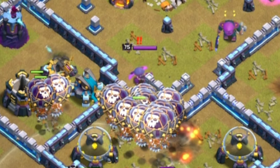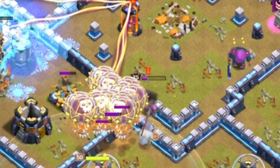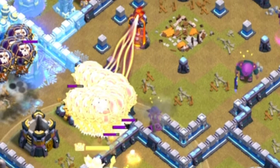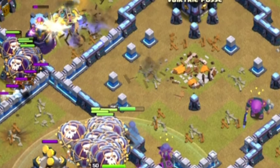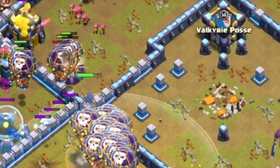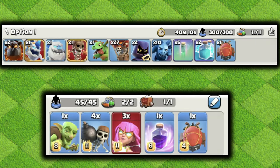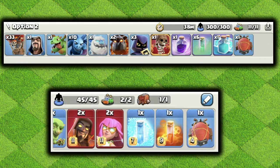The Royal Champion will move in with your Lalo and the Grand Warden to get great value, meaning you also have something other than Headhunters to deal with the other enemy hero — whether that's the RC or Queen — if she wasn't taken down by the Super Archer Blimp. Here are the army compositions alongside the recommended CC, including the Super Wizard–Super Archer combination.